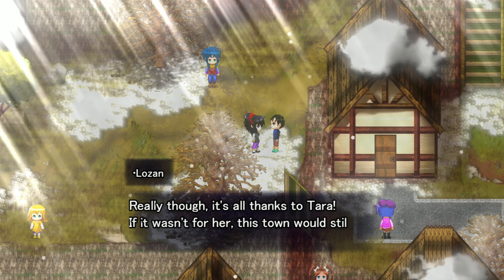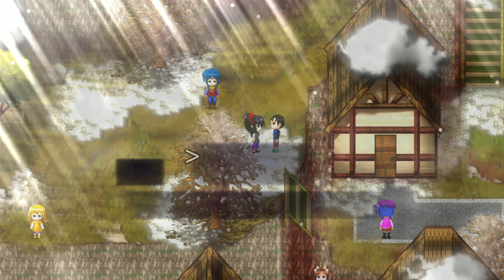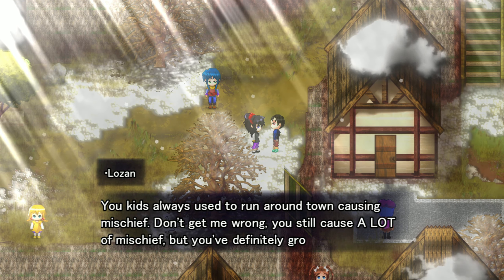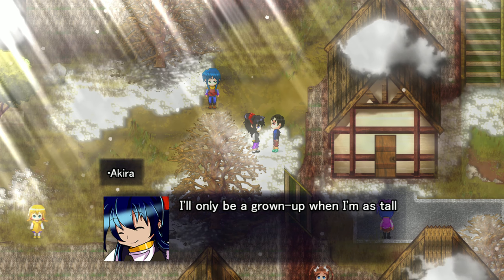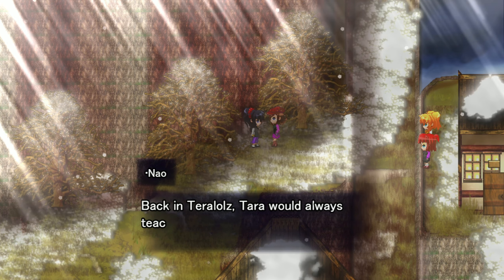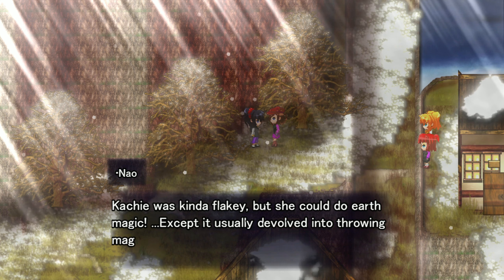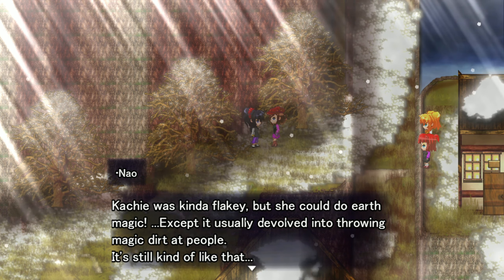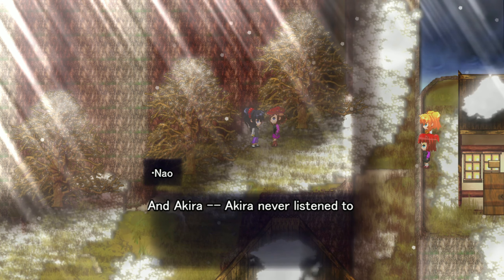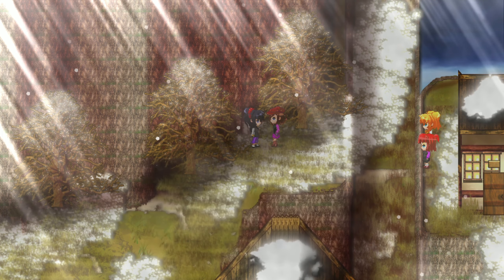It's all thanks to Tera — if it wasn't for her, the town would still be completely in ruins. Even though it's lively, it's too dang peaceful. Back in Terra Lulz, Tera would always teach everyone sword fighting. Kachi was kind of flaky but she could do earth magic, except it usually devolved into throwing magic dirt at people — it's still kind of like that. Tadase was Tadase — he's cute, I guess. And Akira never listened to anyone.